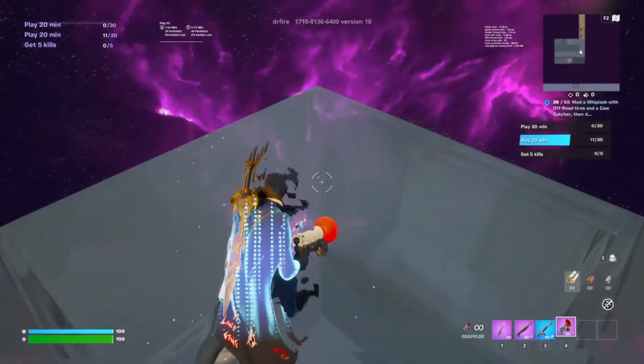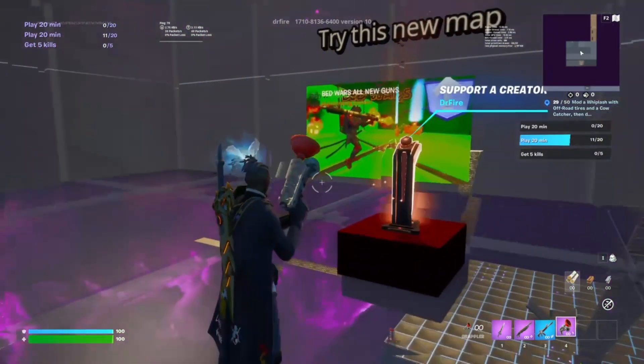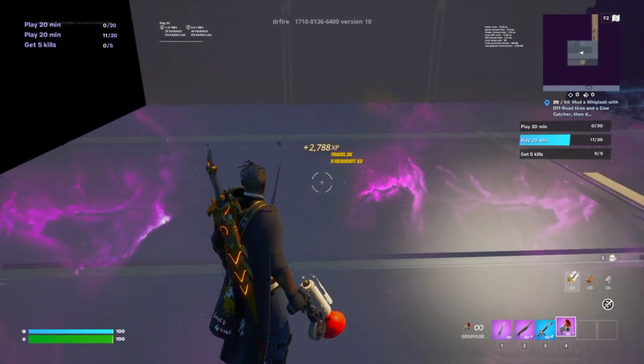Once you come to this specific spot right here where you glow — as you can see from the ramp — you're going to do an emote right there. That should start to get you some more XP as well.